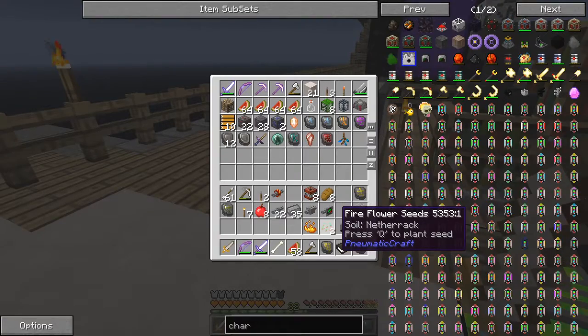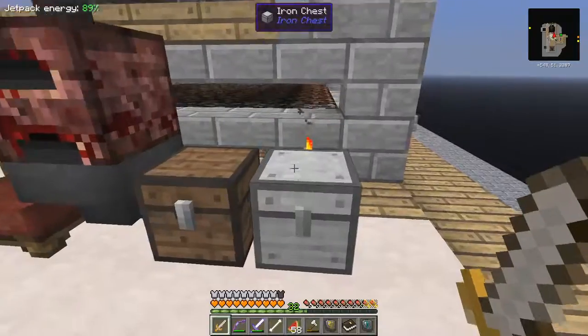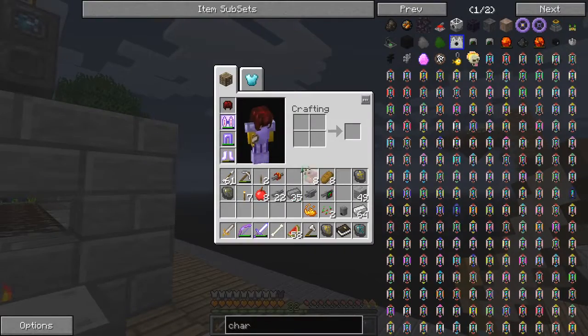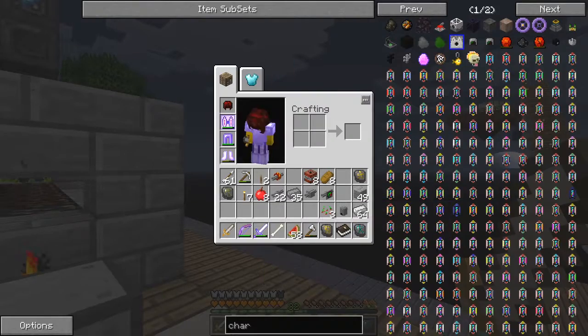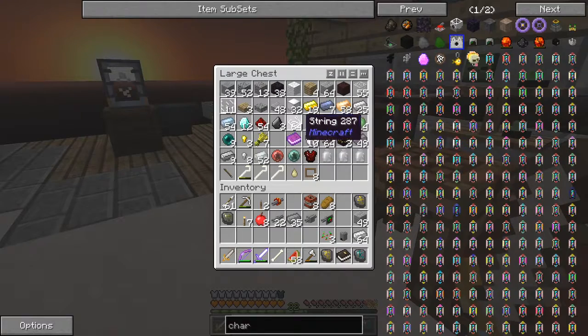We need three pieces of plastic if I remember rightly. I was looking for a seed - yes, there we go. Quickly make another flower seed. I can use netherrack as soil. Let's make some netherrack - I've got plenty of string at the moment. That's probably eight - let's make 16, makes a nice square.